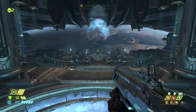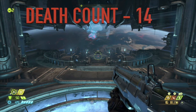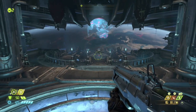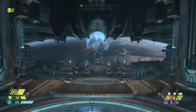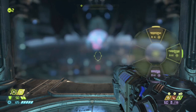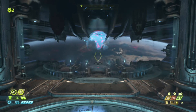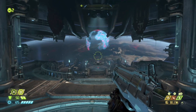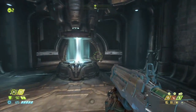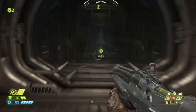Welcome back to the Doom Eternal let's play. In the last episode we beat — I believe the mission is called Exotia. We found the plasma rifle, upgraded it once so that it does a burst attack. We upgraded the shotgun so that the explosions do more damage. And now we're here where Vega told us to go to the back of the ship.